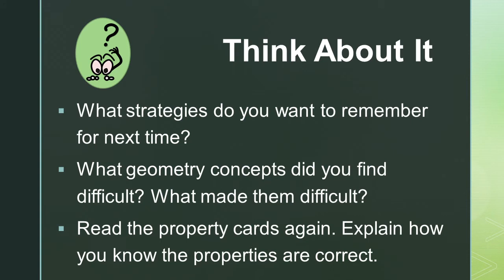After completing the game, try to think about what strategies you want to remember for the next time you play. Think about what geometry concepts you found difficult and what made them difficult. Read the properties cards again and explain how you know the properties are correct.